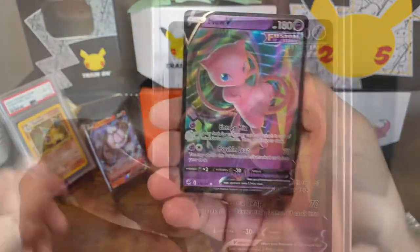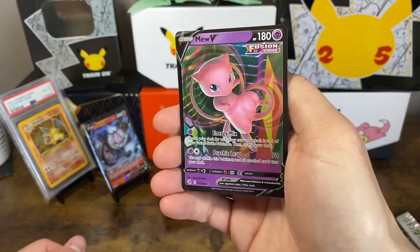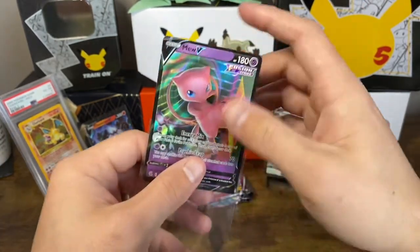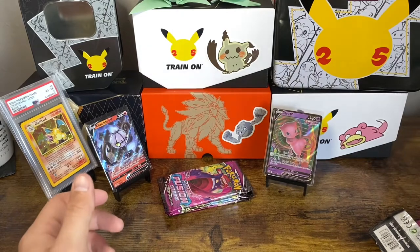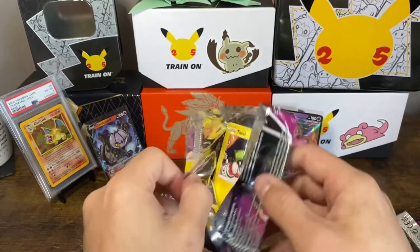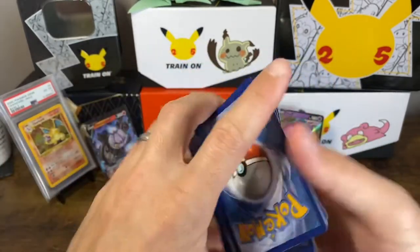Breloom and a Mew — Mew V. This is Arita artwork right here. It's nice, but it's actually my least favorite Mew artwork within this set. I think the full art looks better, I think the VMAX looks better, I especially like the alternate art V, and then the alternate art VMAX is really cool too. I don't have any of these in my collection, so knocking out a lot of those bulk V cards — except I don't think the Mew V is a bulk V card, but the Dodrio and Chandelure probably are.